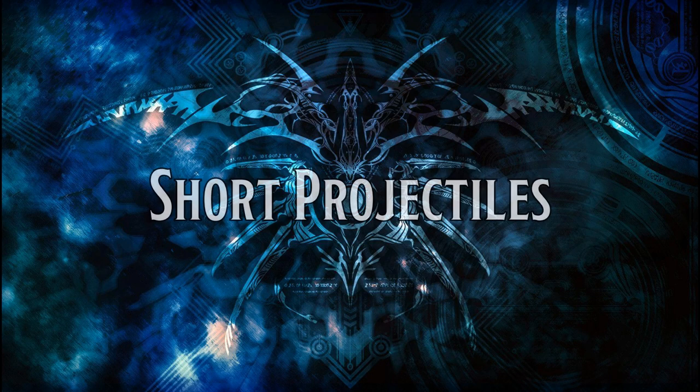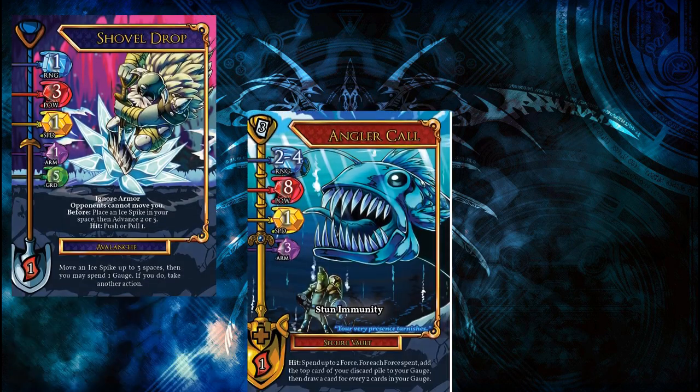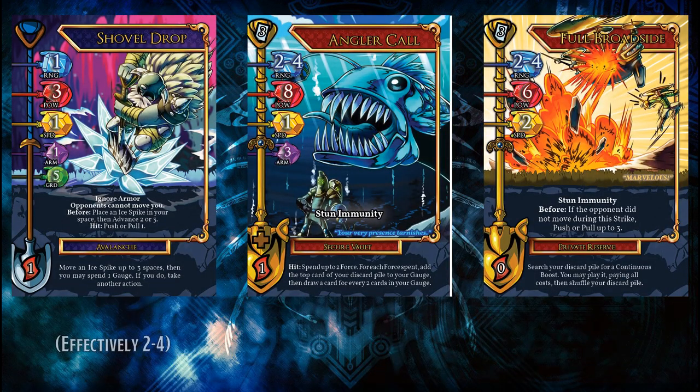Next, we have the short projectile, typically range 2-3. You've likely already recognized this 2-3 range as being the same as spike's, and that's a crucial detail that affects the kinds of attacks we see here. These attacks naturally fit into the range 3 mixup, and, like spike, automatically lose to assault or other gap closers that strike before them. Therefore, it's rare to see a proper slow attack with this profile, as it would lose to assault, dive, spike, and at best trade with sweep. Rare as they are though, these do still exist in some form, as answers to specific threats or as powerful punishes once the opponent's deck is thin of options.